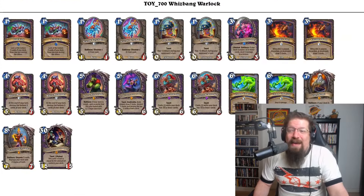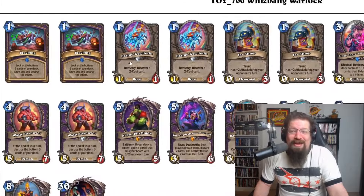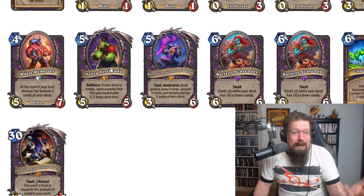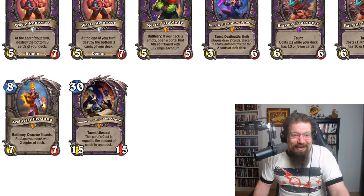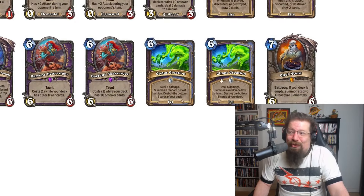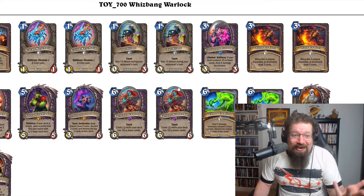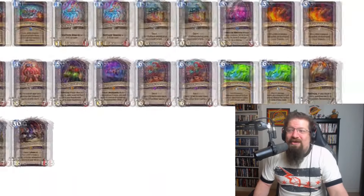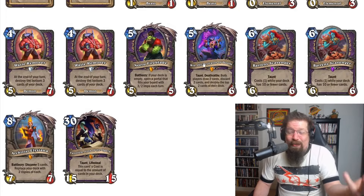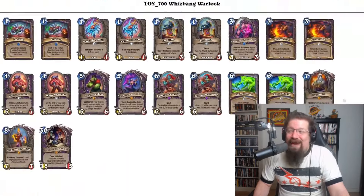We also have the Whizbang Warlock deck, which is a smaller deck because you want to get through it quickly to cards like Neeru Fireblade — which lets you summon a portal full of imps — or Elysiana to refill your deck, Fanatum out very quickly, cheat out a Baron Scavenger, or fill the board with Chef Nomi and her Grease Fire Elemental. It's a 20-card deck where you rip through it, delete cards with Chaos Creation and Waste Remover to get to your win cons, or use Rin to mill your opponent. An interesting line of decks.